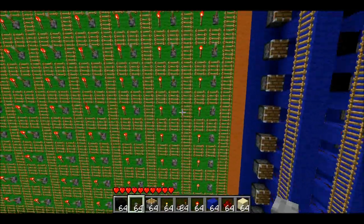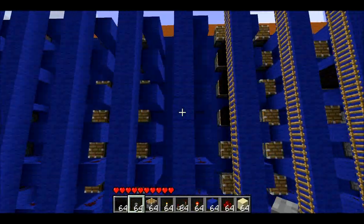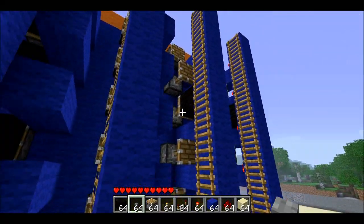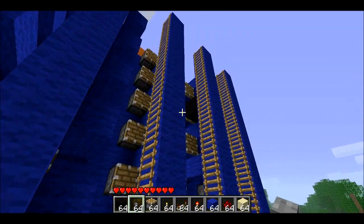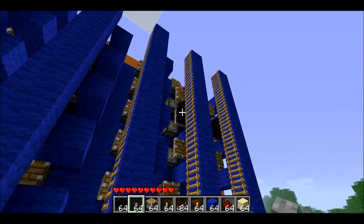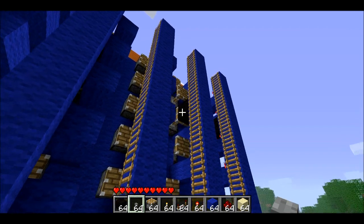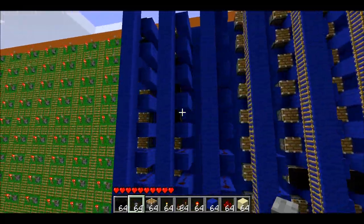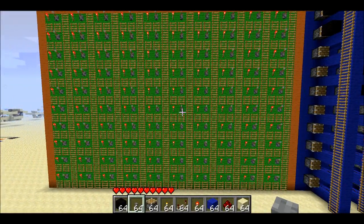During gameplay you can see which squares your opponent has shot by looking at the extended pistons. And if there's an extended piston which has a black block at the end, that means they hit your ship. You'll be able to tell when you've sunk your opponent's ship because you agreed on how many ships there were before the game.